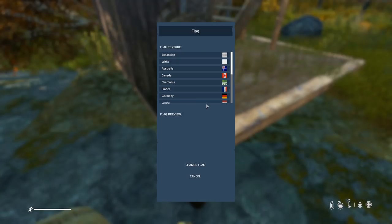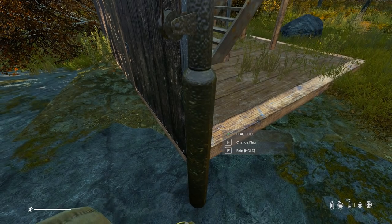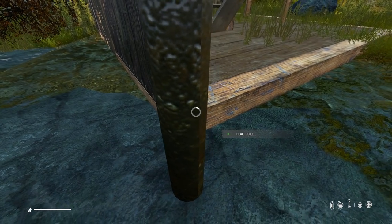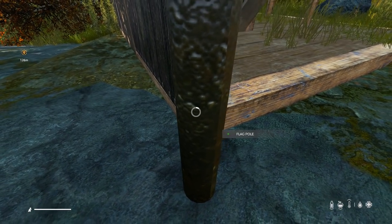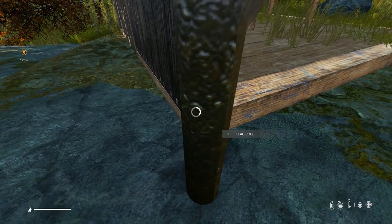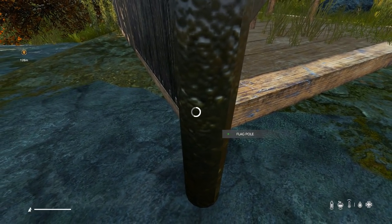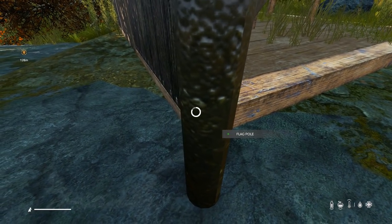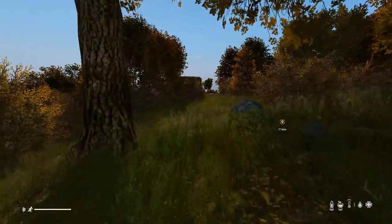You can choose a flag and fold it down by pressing F. Once you've chosen a flag it will prompt you for a territory name — enter it and your flag changes to whatever you chose. That territory is yours and you'll get a notification each time you enter and exit, as will other players walking into your territory. It's a useful intimidation factor.